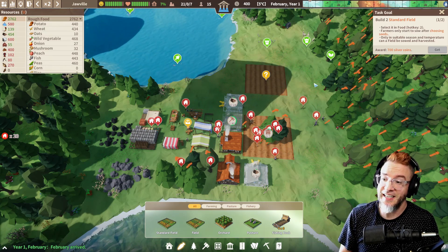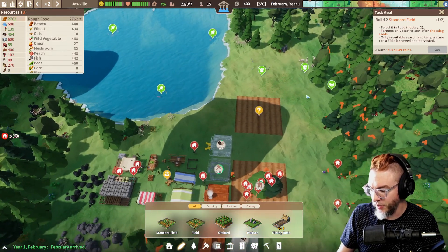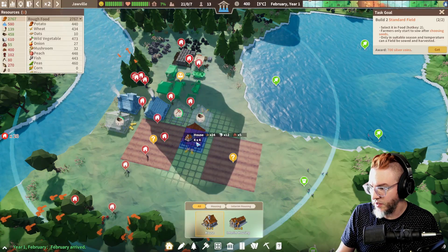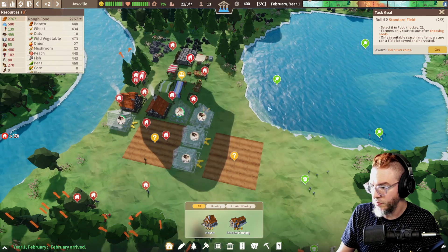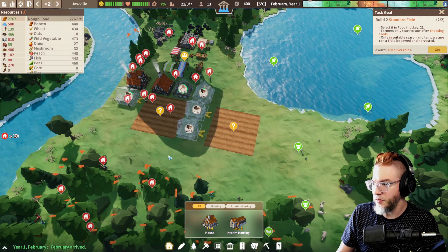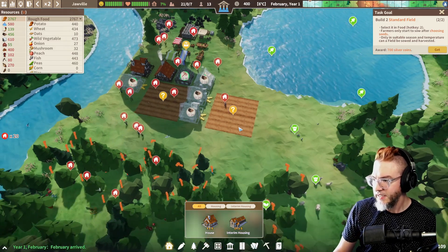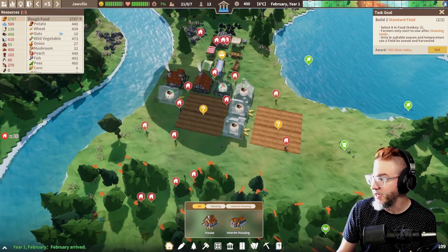They're gonna build the roads. We've got two houses now. Things are looking up! So what we're going to do then is have a row of houses. Boom, boom. We got houses, a road here, a road here, a road there. That's our initial structure for the village. We can speed it up a bit, I think.